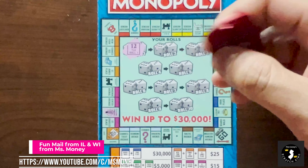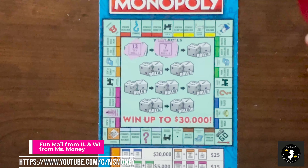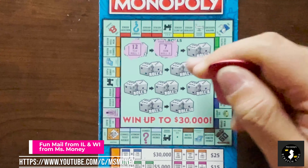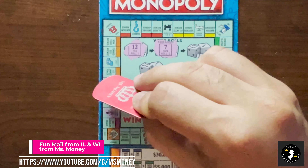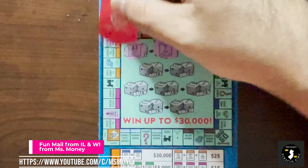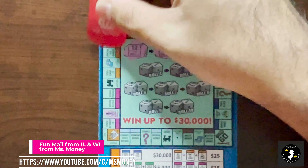Roll number 2. These are a little hard to scratch, but with this tool it's awesome because you can go through anything. Got a 7. So from here I count 7 spaces - 1, 2, 3, 4, 5, 6, 7. I got New York Avenue.